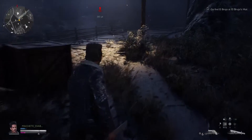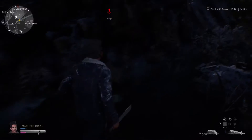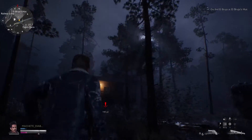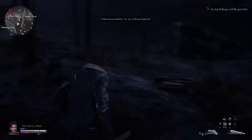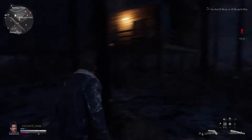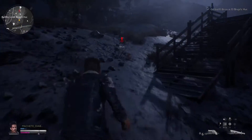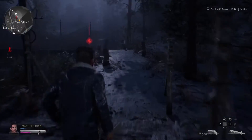From this point on you're gonna encounter random deadites all over the map, but as long as you have that machete you can pretty much swing a couple of times and take them out — they're pretty weak. Try to deal with them as they show up. This is one of those missions where it's better to deal with them instead of trying to run away.